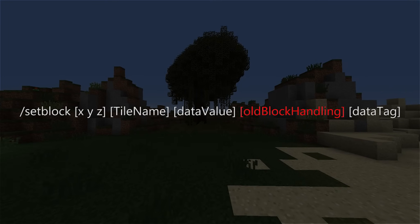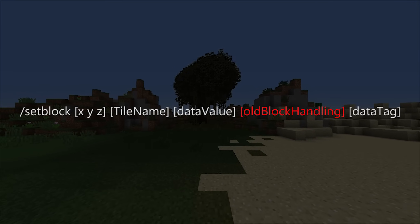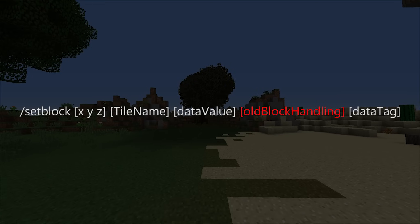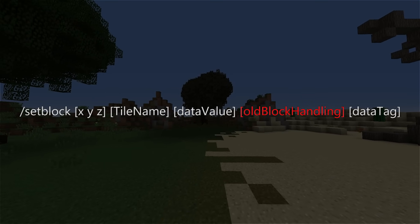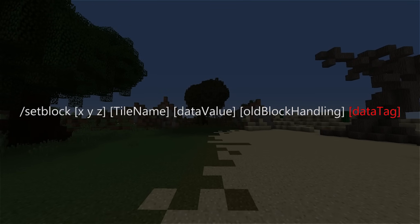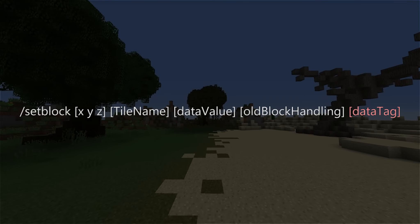Next is the old block handling tag, which is basically just telling the game what we want to do if there's a block already in that spot. Destroy will break the old block, replace will simply replace the old block as if it weren't there in the first place, and keep will only place the new block if there isn't one already there. If we don't specify one, it will just use replace, which for us is fine. The final parameter is data tag, which is purely used for things far more advanced than what this tutorial is about, so we can safely skip that one.